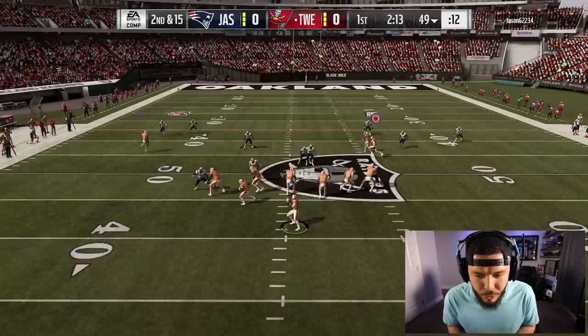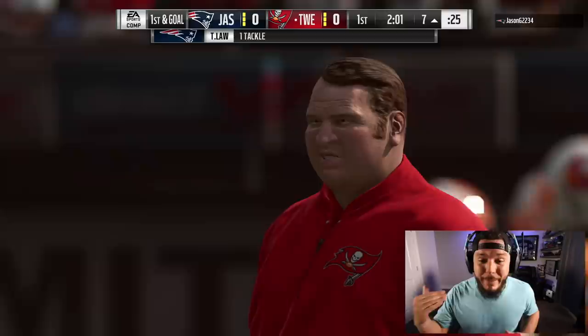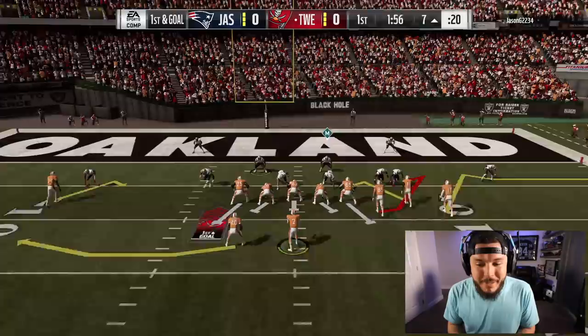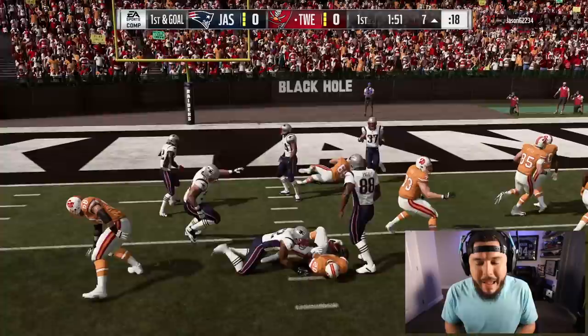If we can pull off some type of miracle that would be amazing. Look at this - oh, I threw a pick! No I didn't - that's Randy Moss. Hold Y! Oh my god, hold Y! They're catching everything - there's got to be sliders, either that or my team is just super OP. We got Barry Sanders in at running back.